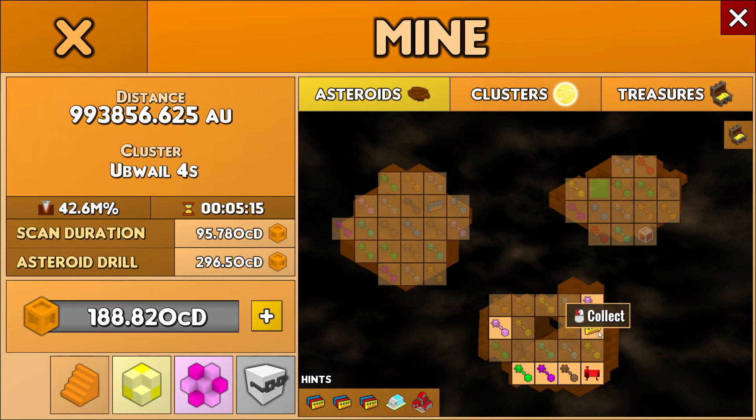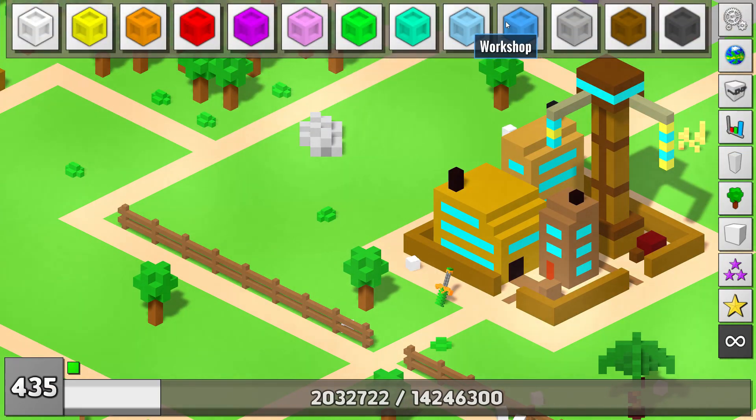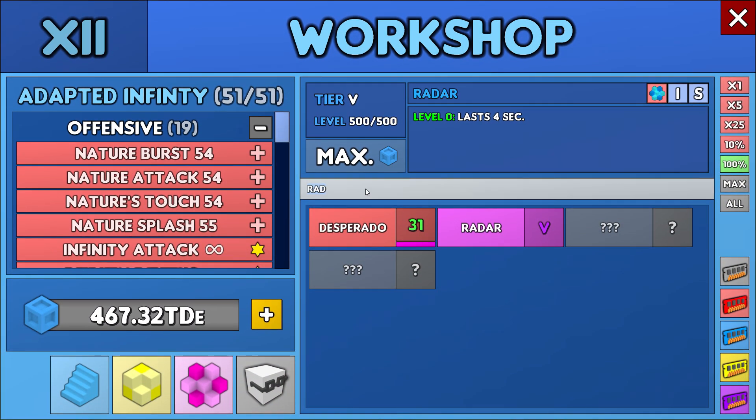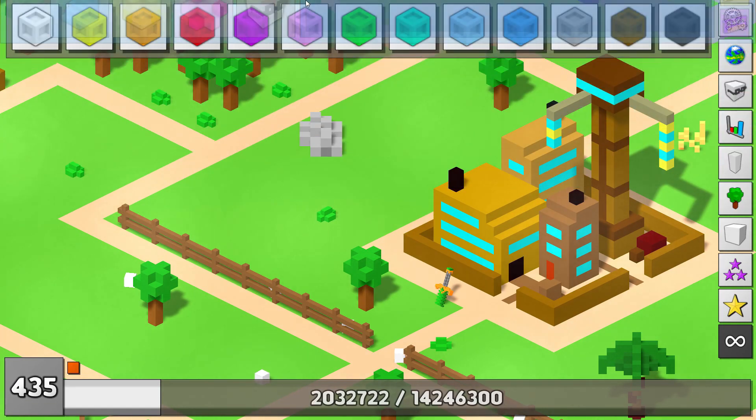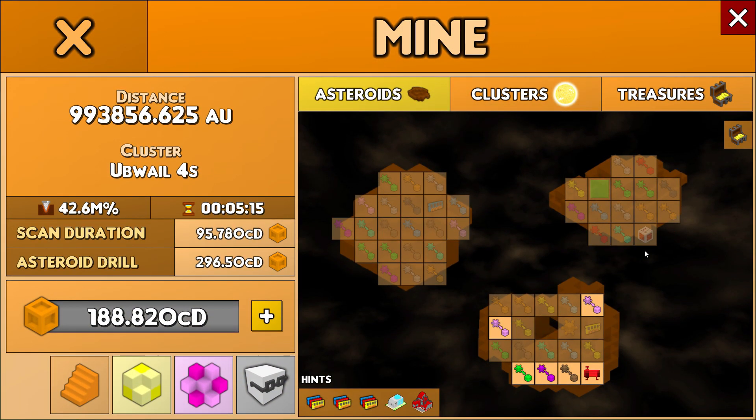There's another module here: Awareness. Let's see what it does — it temporarily increases experience point gain from destroyed enemies. Active module. No, I don't need that.